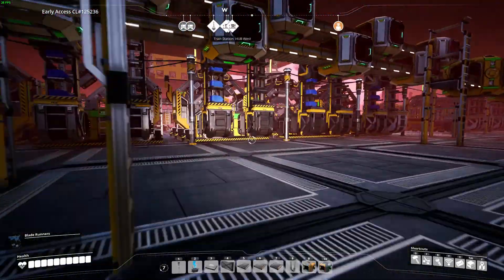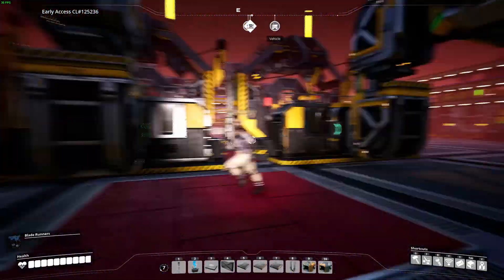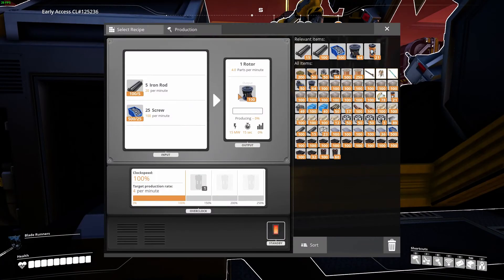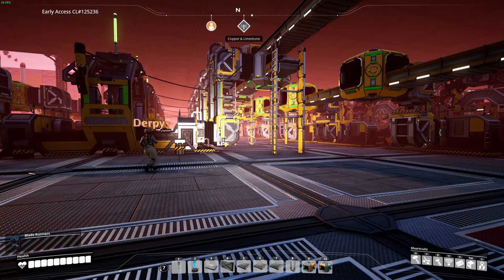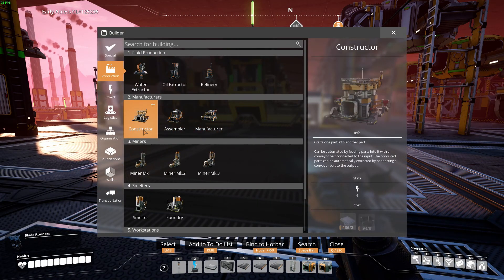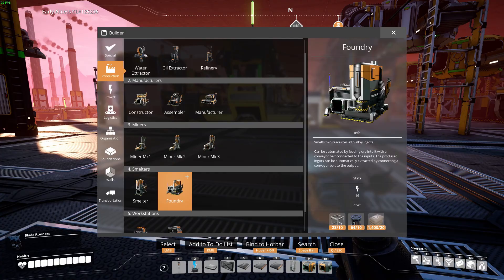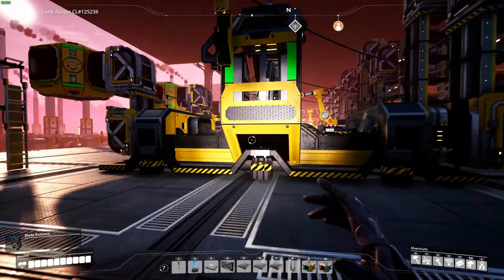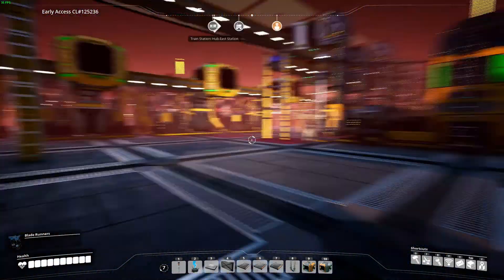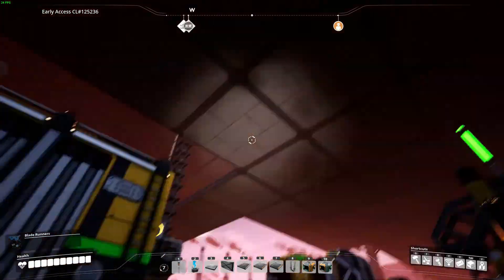You need tier two and tier three products, and most of them will need reinforced iron plates. Here I'm making a bunch of screws. Here I'm making modular frames, and here I'm making rotors. Modular frames are used in making heavy modular frames and also in constructing buildings — manufacturers, Miner Mark II, all those require these modular frames. And as time goes on, you need buildings that rely on heavy modular frames, like manufacturers.